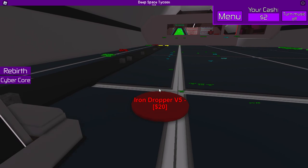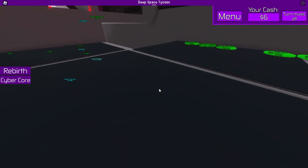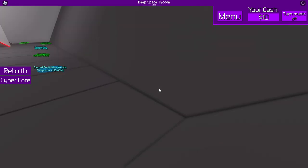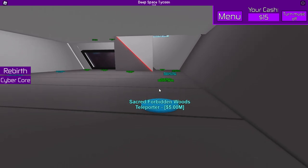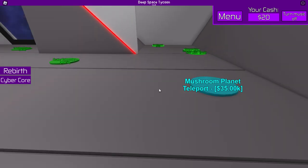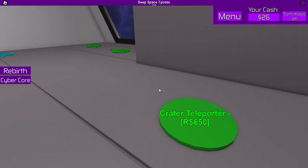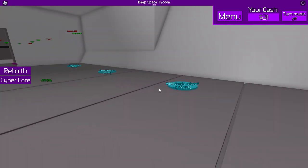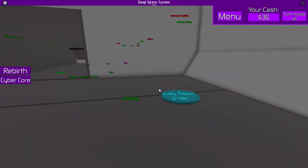Got another one. Wait, what is all this stuff we can check out? What is this — Sacred Forbidden Woods, five million? There's a mushroom plant, and a lot of Robux items. Abyss, alien jungle, desert — and a lobby teleport. Not gonna ask questions.